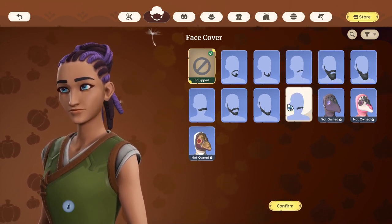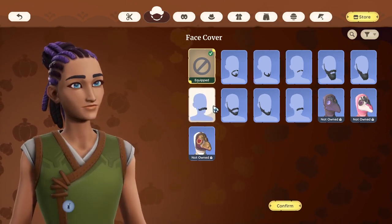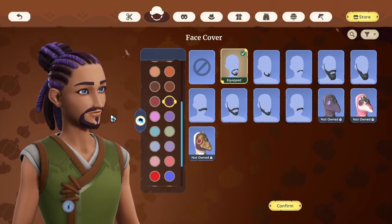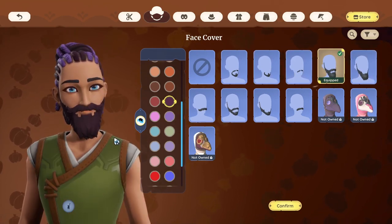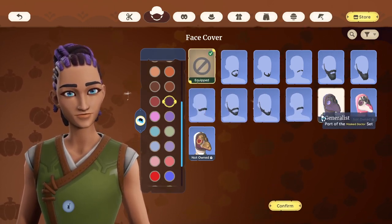This option wasn't available previously, but now — whether your character is male or female — you can add facial hair. These are the available options. She looks very funny with one, but yes, now you can choose from different facial hair styles. I'm obviously not going to use one.